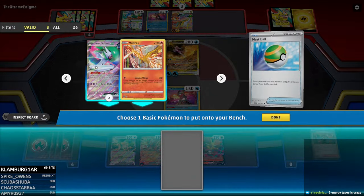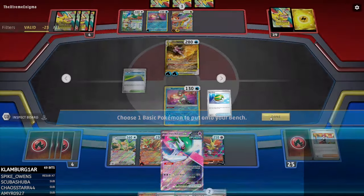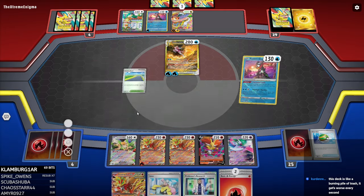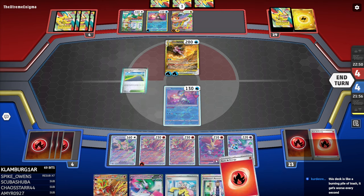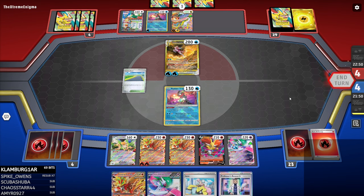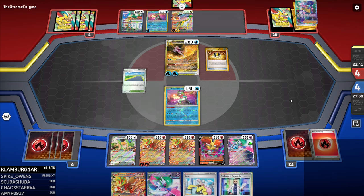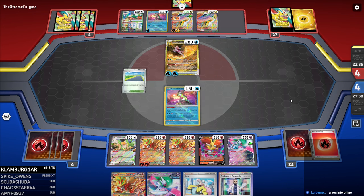We want Nest Ball for Iron Valiant. Or I could go for Moltres, but I can't retreat it — that's the problem. Alright, attach to this guy. There's no way they have a Boss's Orders or a Prime Catcher or something. Guaranteed, they got nothing. 100% — their deck is trash. Shiny Ray doesn't play Lumineon. Literally the worst Raging Bulk player in the world. We're going to knock out this Palkia and it's going to be great.